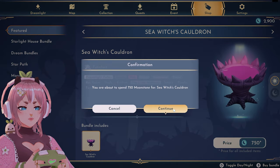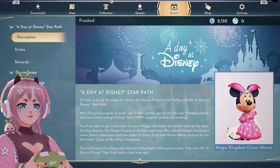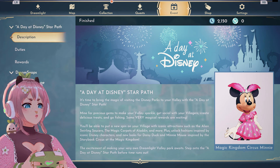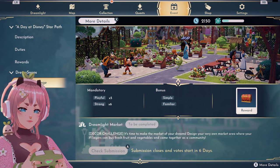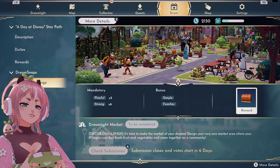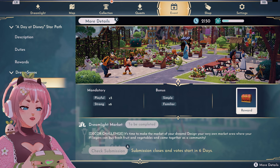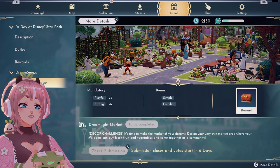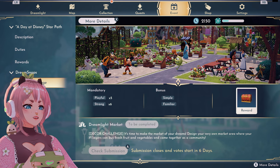Let's buy it. And now the event. The star path is over. Current challenge: Dreamlight Market — a decor challenge. It's time to make the market of your dreams. Design your very own market area where your villagers can buy fresh fruit and vegetables and come together as a community.